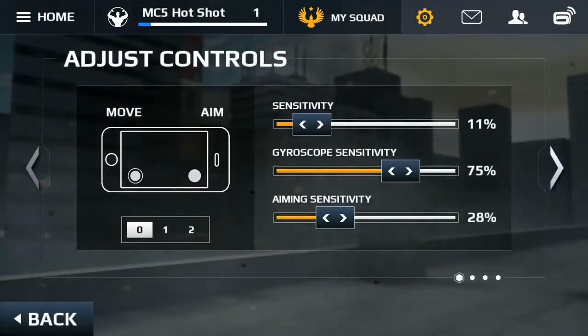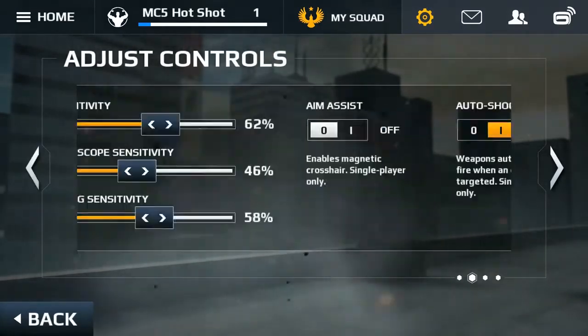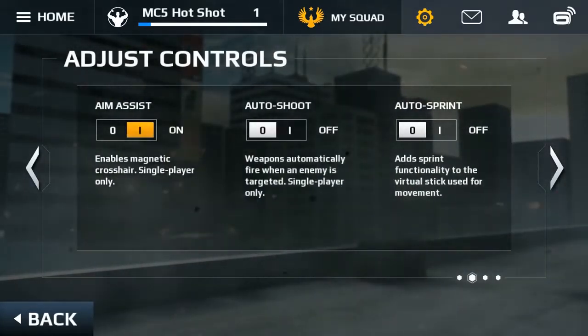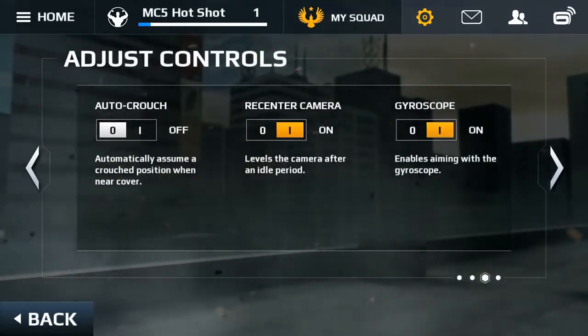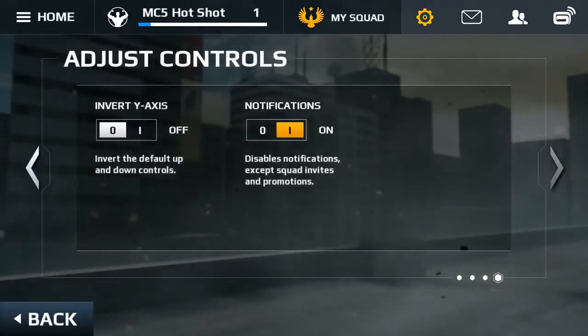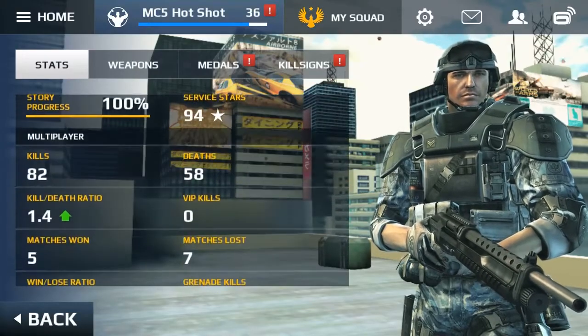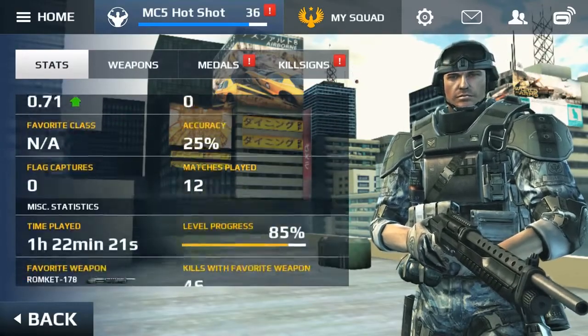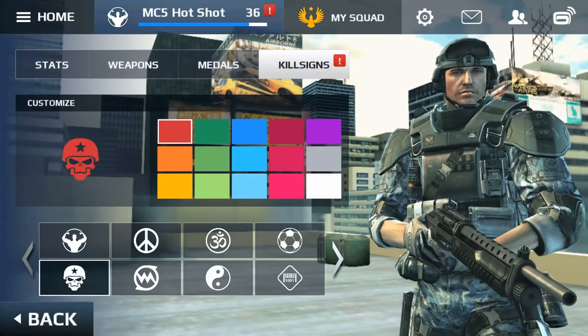Game controls have a high degree of adaptability, so with the right tweaks, you can play Modern Combat 5 your own way. You'll be able to customize the position of the buttons on the screen, adjust sensitivity, turn on auto-aim or sprint, and many more. If you're keen on numbers, you can track your overall game progress, stats, and achievements in the dedicated player menu. This is also the place where you can create your custom kill sign.